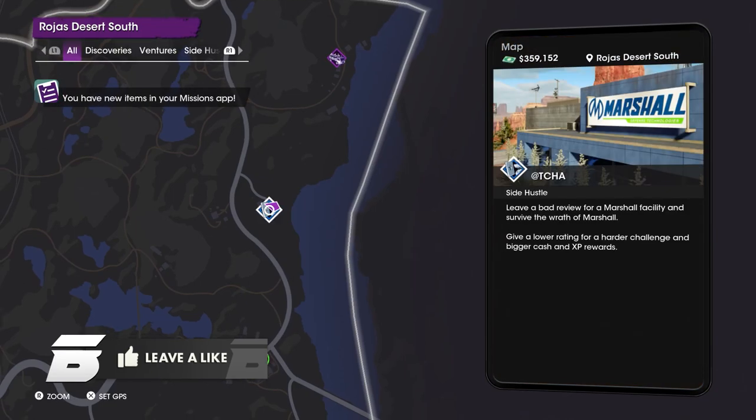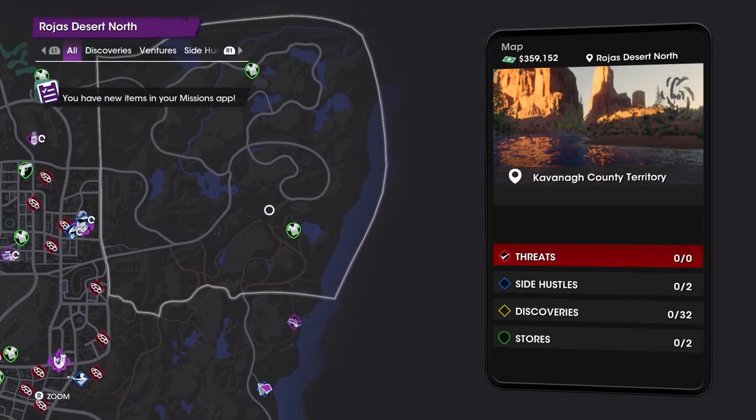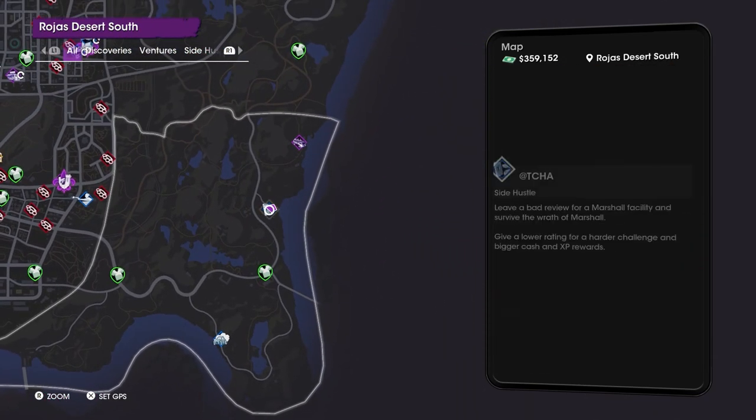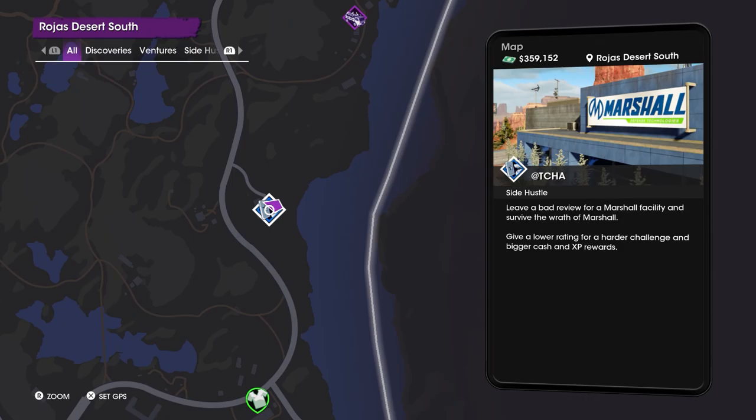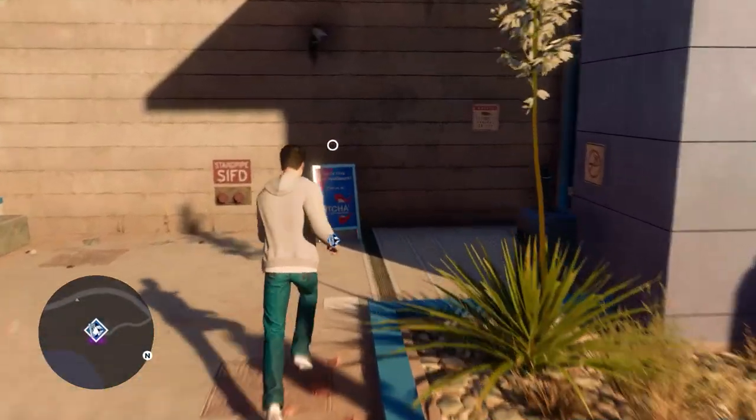To unlock this weapon you want to head over to this location on the map, which is in Rojas Desert South, and you'll want to come to this Acha Side Hustle. This side hustle asks you to leave a bad review for a marshall facility and survive the wrath of marshall.